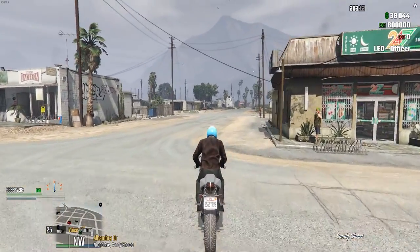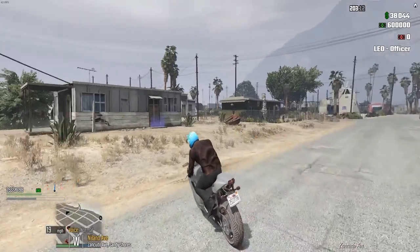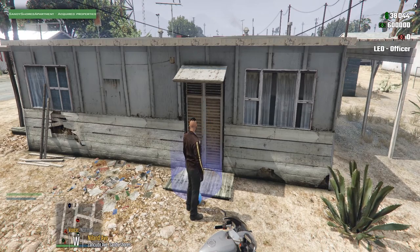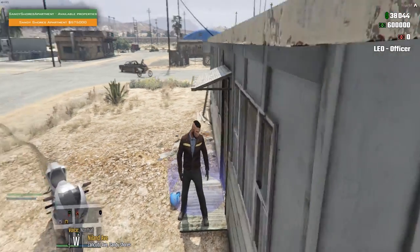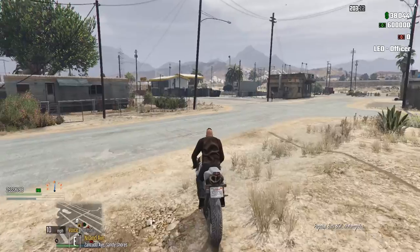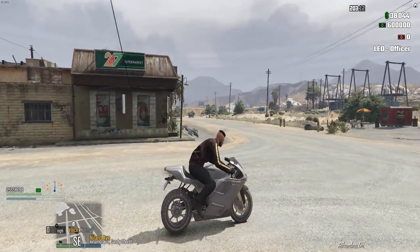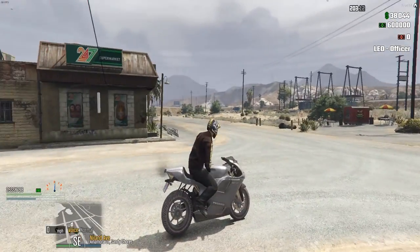Let's pop over and see how much this one is. Living in Sandy Shores can't be a bad thing, especially when there's a garage there. How much is this? We have $640,000 to play with. $575,000 - we could afford that but I want to have a look. It's a shame you can't look inside before you buy, but I want preferably a cheap one to start with because I want to buy a car as well. $575,000 would leave us with around $60,000-$65,000 to get a car.